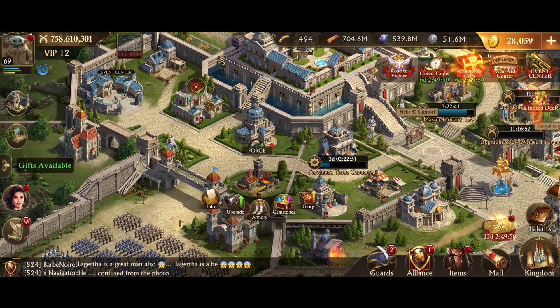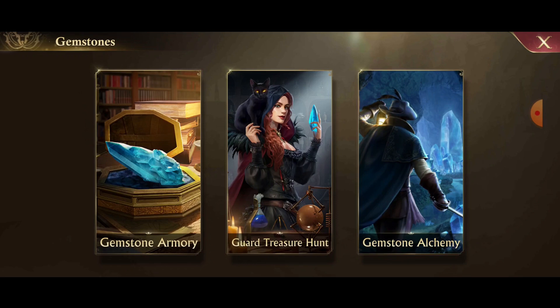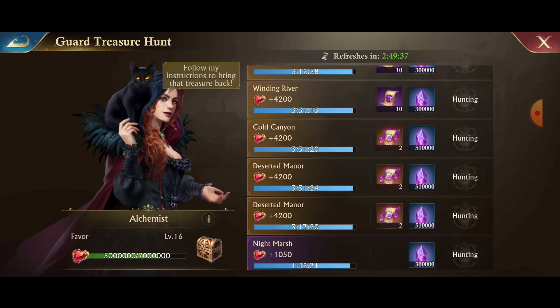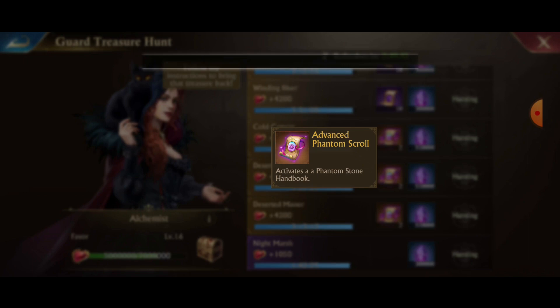So in your forge, when you hit the gemstones button, there's this guard treasure hunt. When you click it, it used to be capped at level 15 and the highest scrolls were trance — that's what you could get. Well, it's been updated: you can go to level 16 now and phantom scrolls are on the menu.